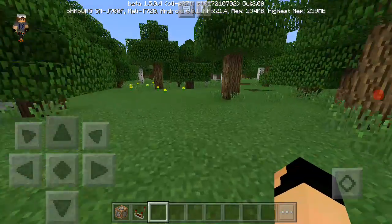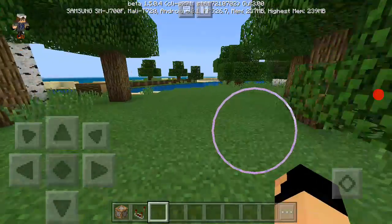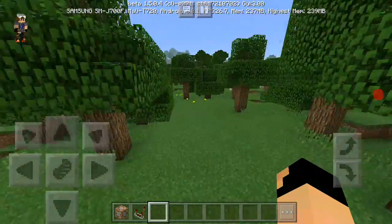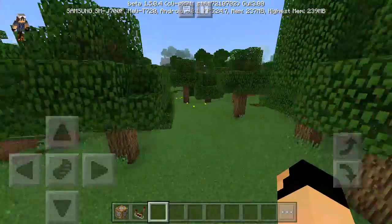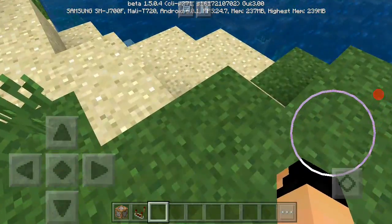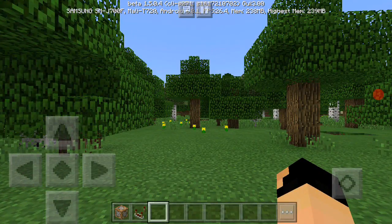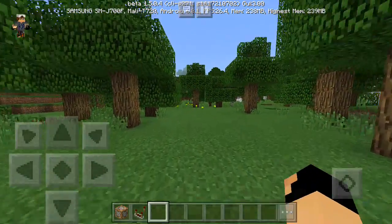Welcome back to the Minecraft Pocket Edition video. Today I'm going to be showing you how to make a Herobrine sword — you can also call it a very OP sword, but I like to call it the Herobrine sword. It's really OP, and as you might know, when Herobrine spawns there's lightning, rain, and everything looks really depressing. I'm going to show you guys how to make that sword right now.